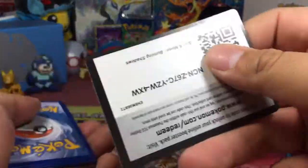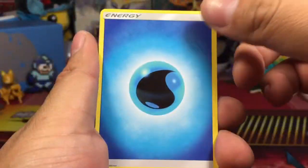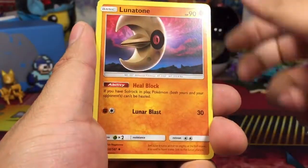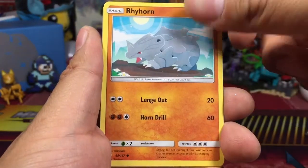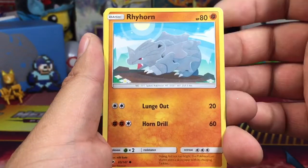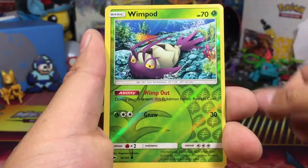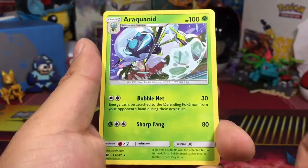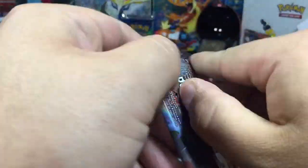So far this method of purchasing booster packs is not working to my advantage — I have yet to be successful or lucky. Lunatone, Rhyhorn — look at that jumping Rhyhorn! And there's Rhydon. Rhyhorn looking majestic as usual. They did a good job on Rhyhorn and Rhydon in this set, I must say.